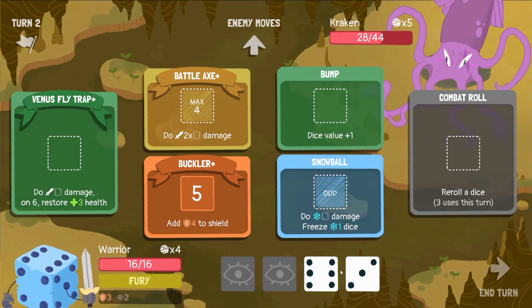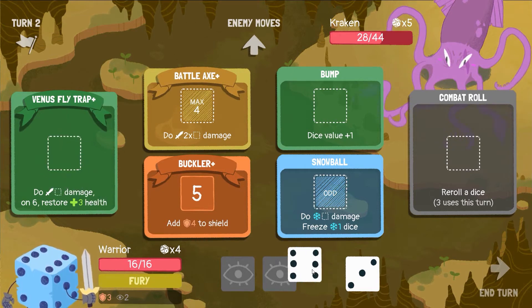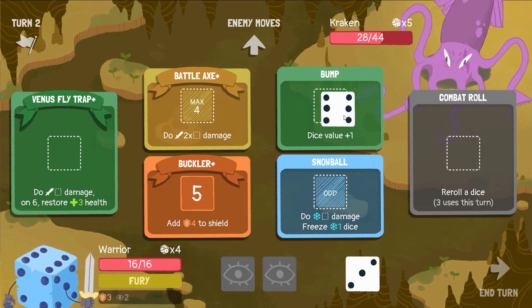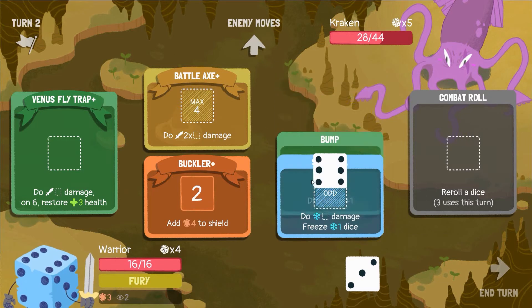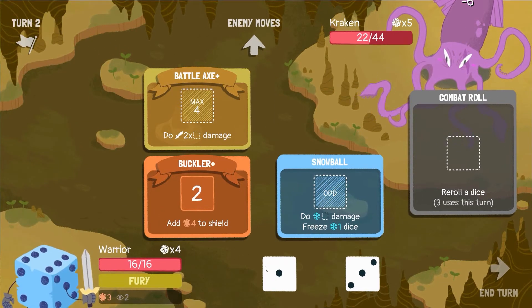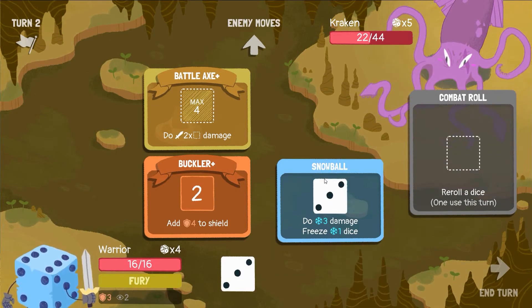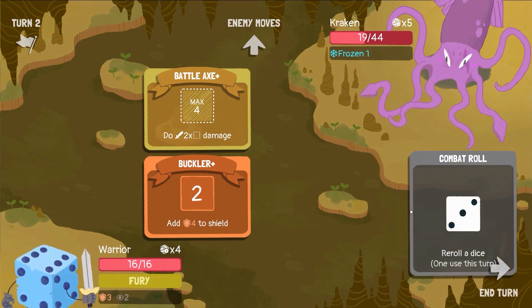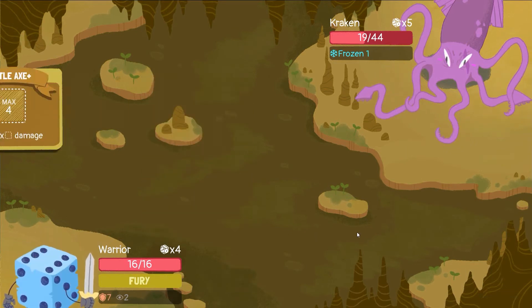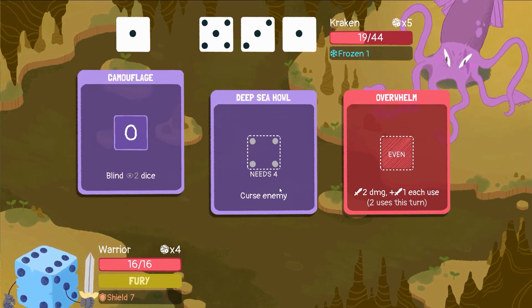He didn't curse me, right? No, he didn't curse me, so that's fine. Let's just do the big stuff. Actually, would it be best to bump this one up and just get another dice? That didn't really help. Okay, that didn't really help either. Let's do that, do this, and see what we get. Okay, we can definitely snowball. Whatever we get out of this rest we roll, we'll decide on what we put it in.